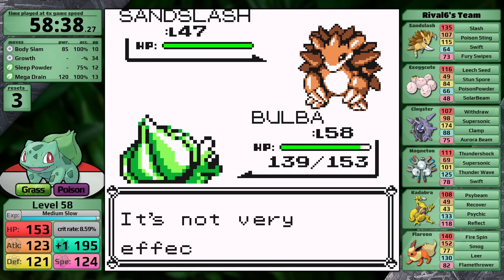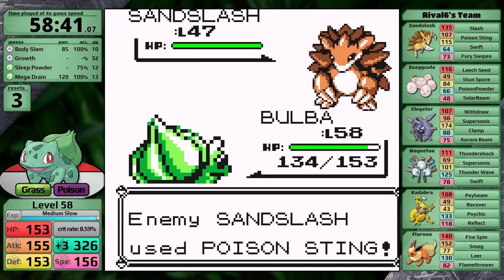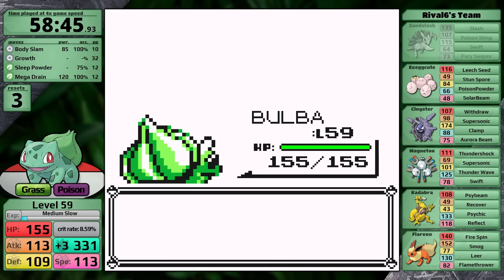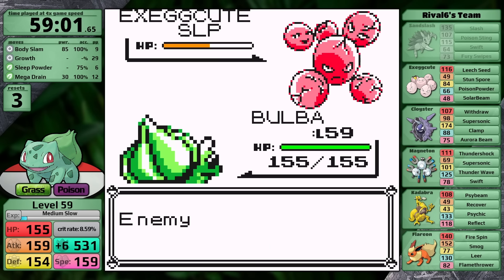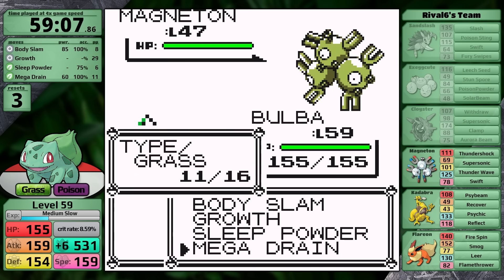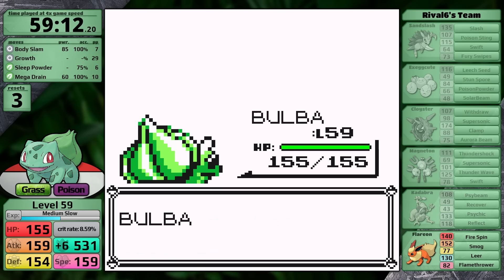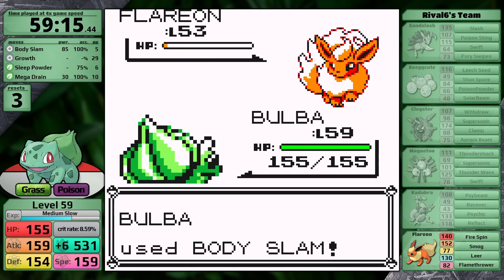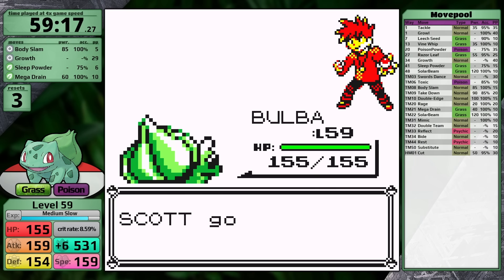We've made it to the final six battles. First is the rival battle on Route 22. Since I realize his Sandslash is locked into Poison Sting and cannot status me due to my typing, I set up with Growth for free. Partway through I realize Bulbasaur is about to level up, so I knock the Sandslash out. Against Exeggutor, I put it to sleep and set up to boost both Speed and Attack. I polish Exeggutor off, one-shot Cloyster with Mega Drain, one-shot Magneton with Mega Drain, Body Slam takes care of the Kadabra. The Flareon survives, misses Fire Spin, and I finish it off. Bulbasaur clears Rival 6 in under an hour.